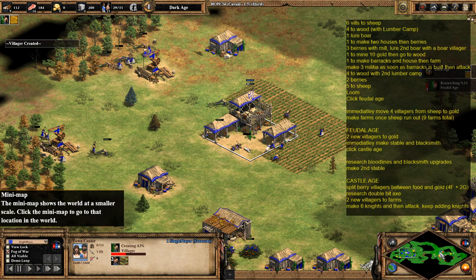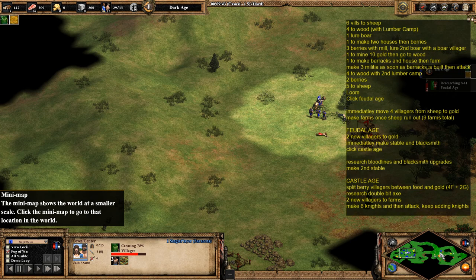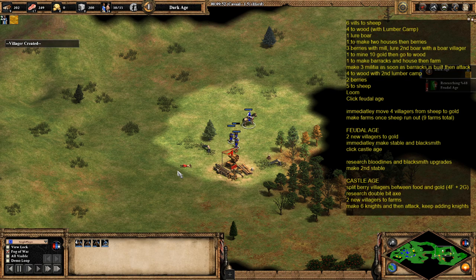Get loom and then click up to castle age. Looking over here, we can see where the enemy wood line is and we've been able to pick off one of their villagers.